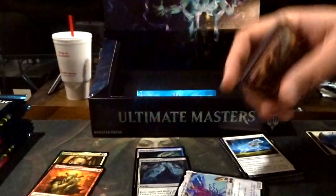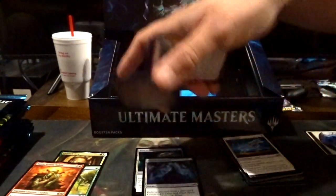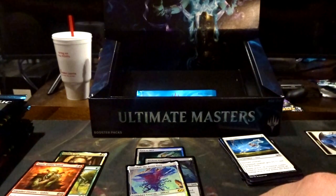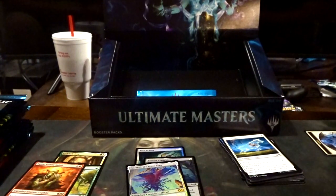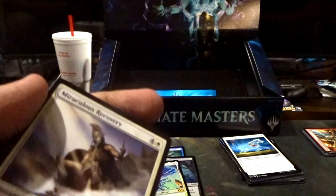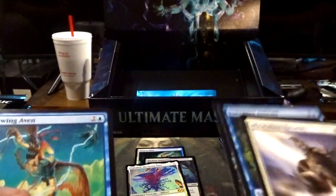We're just going to be opening these — no real show format, we'll show pools and stuff. I found out the best way is to take the token out and then take these two and put them to the back — the foil will be first. So: Miraculous, Forbidden, Sheree, emancipation.